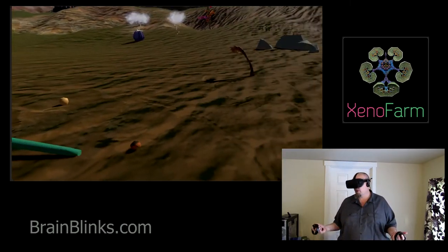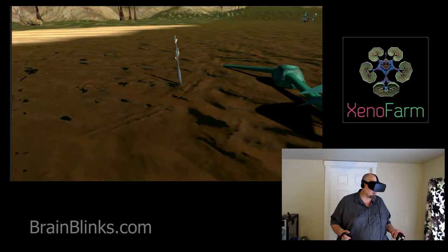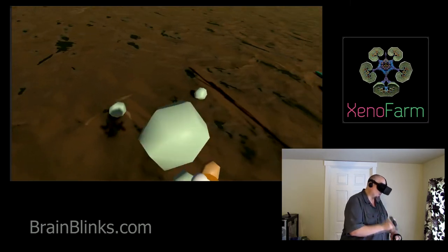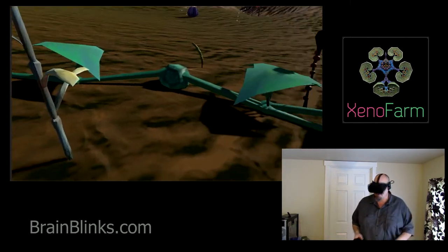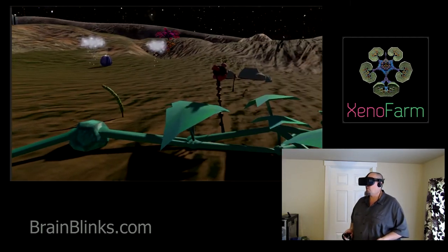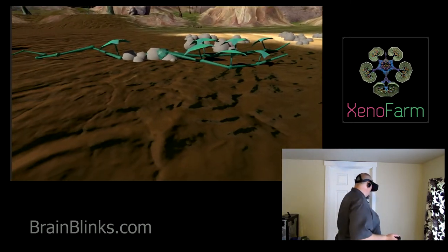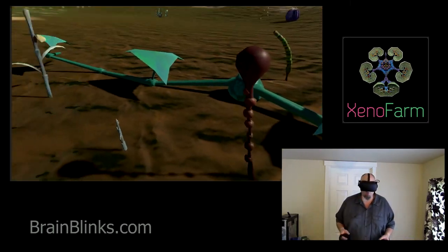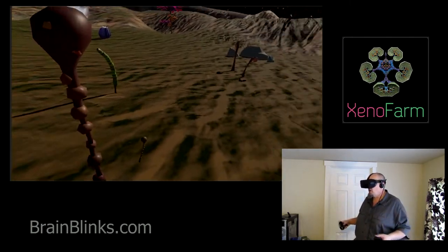Another goal is to have all of the plants grow and change over time — they're sped up right now, they won't be going quite this fast in the actual game. I want the player to be able to go up to a plant and see it growing and notice that all the plants are slightly different from each other. Like this bubble shroom — I had over 2,000 of these growing at once and still holding 90 frames a second. My goal for the final game is hopefully around a thousand plants at once.